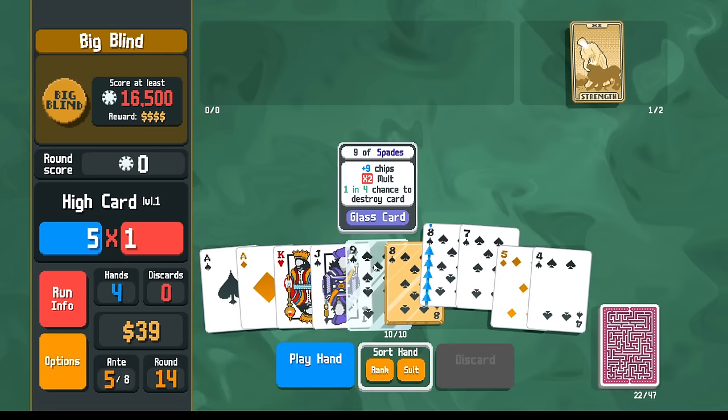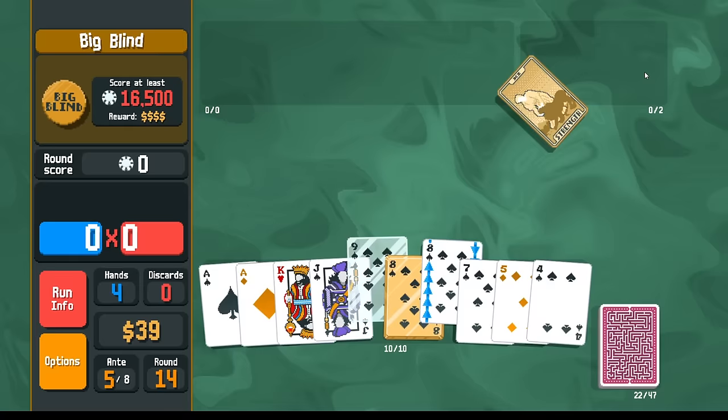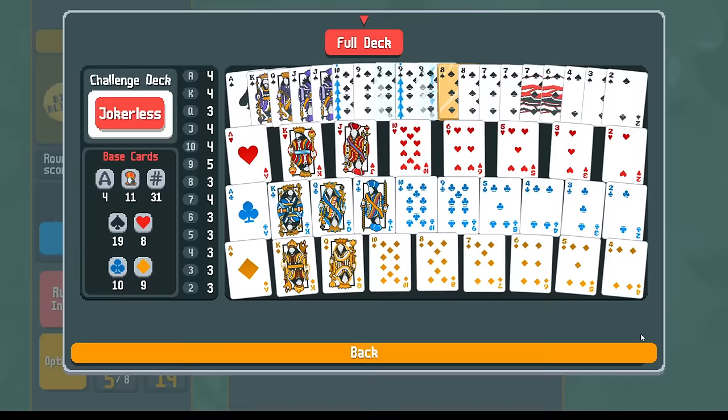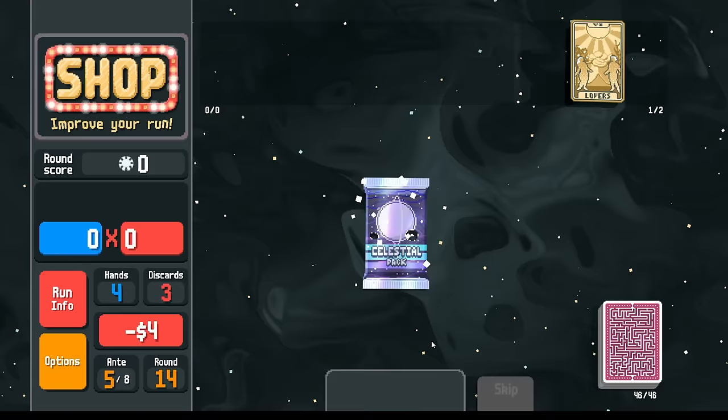Let's discard like this. We got seven, eight, nine. If I want I can make this a ten — go seven, eight, nine, ten, jack. There we go, and that's going to be plenty. We lost one glass card — that's okay, we made an extra one anyway with the Death card.